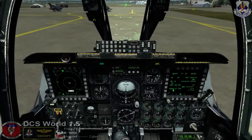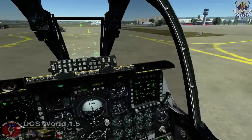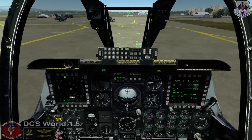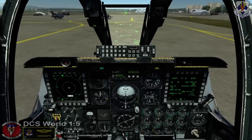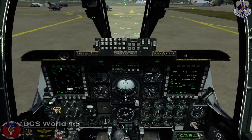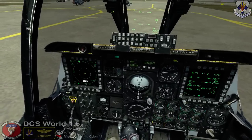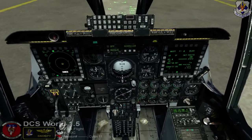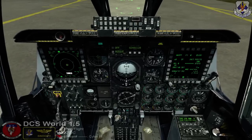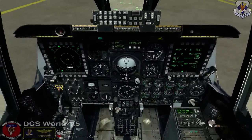A lot of pilots will set up all their systems with just the APU running. They'll normally step to the aircraft an hour or so before their takeoff time. With A models, it was always at least an hour because of how long it took the INS to line up. With C models, sometimes it's 45 to 30 minutes before takeoff — it really depends on the experience of the pilot. One thing not modeled in DCS is that we'd often put the PAVE PENNY in cage mode, which is where it sits when not in use. Just for the sake of realism, I went ahead and did that.